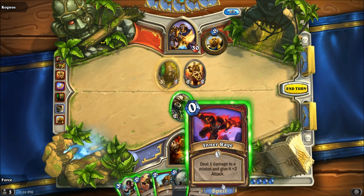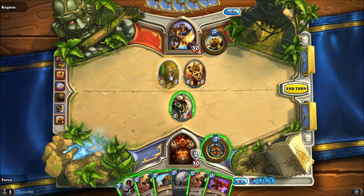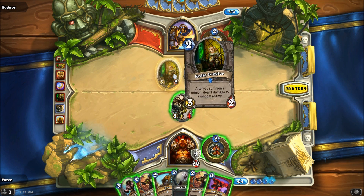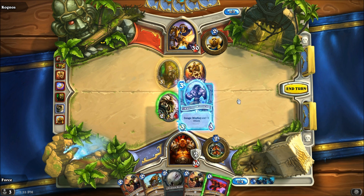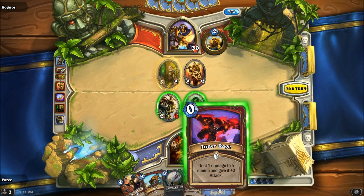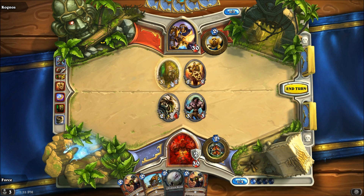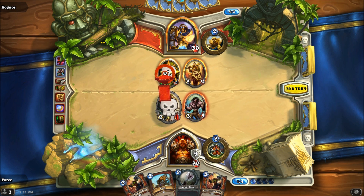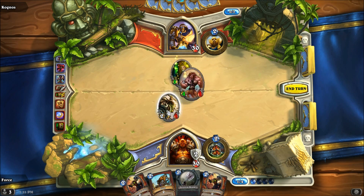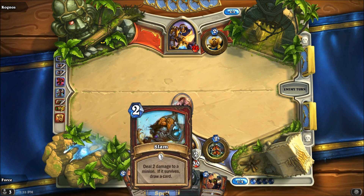I'm probably actually going to waste an Inner Rage to get rid of that Shield. Maybe I could just use the Inner Rage for that instead. I think that's what I'm going to do — I want this thing to die, I don't want this thing to live. I'm actually going to waste an Inner Rage on that. I'm going to use the Inner Rage, get rid of that, then hit this, give him Wind Fury, hit him, and then get rid of this. I think that was a pretty good play.